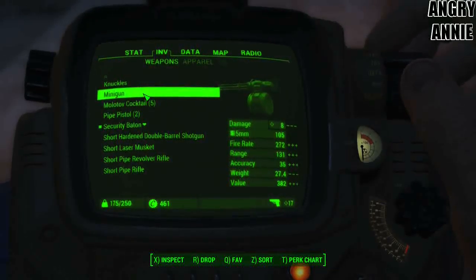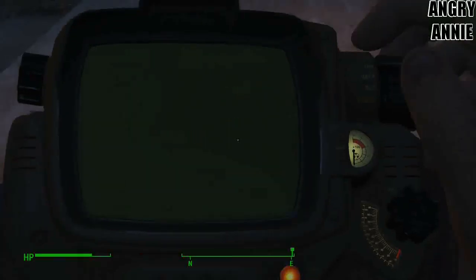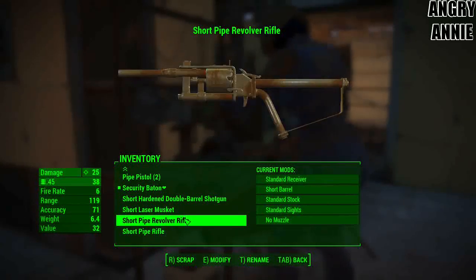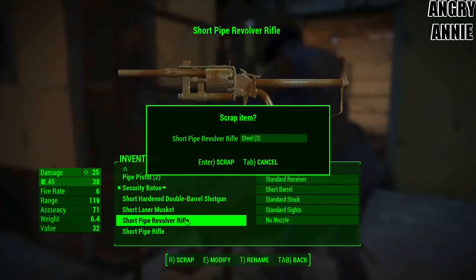I'm wondering — you know what, now that I've got all this Rataway, maybe I can... Actually, I'm looking for Rad-X. That's the stuff that reduces the amount of radiation poisoning you take from radioactive sources, such as water.